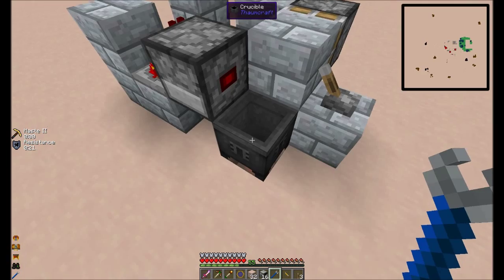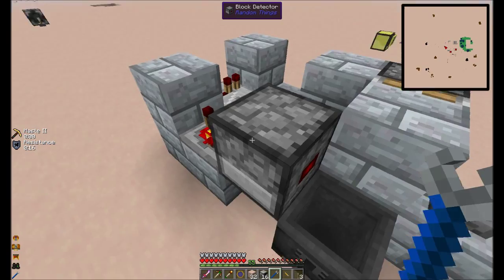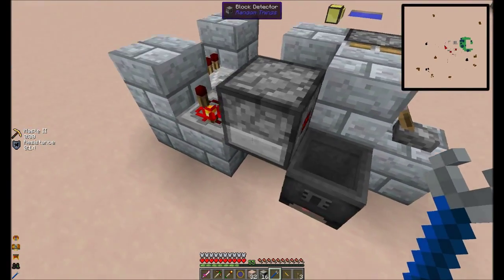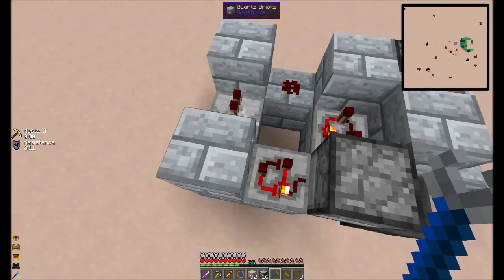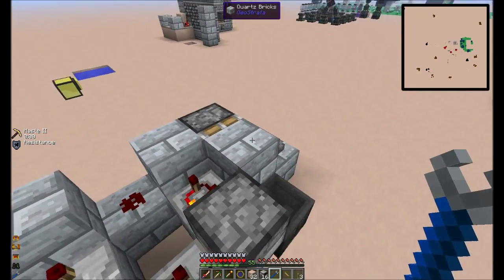So here's your crucible, and you're going to need something from Random Things: a block detector, and that's going to need a phase synthet here. You're going to need a pulse former, and then you're going to need a repeater, and some redstone, and a sticky piston right there.